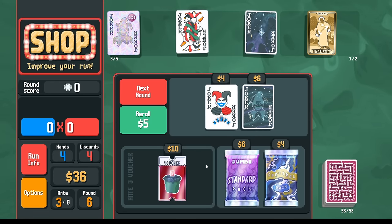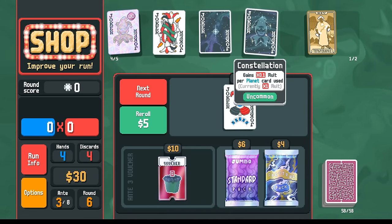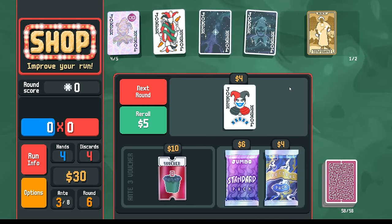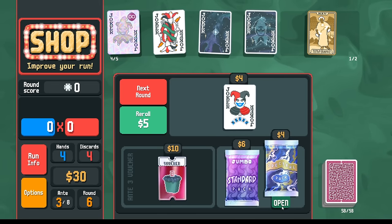This could be great — we have a sort of scaling times mult, and it's scaling with the constellation. It doesn't do anything for us right this second, but we don't necessarily need anything right this second. Let's check out this special pack.